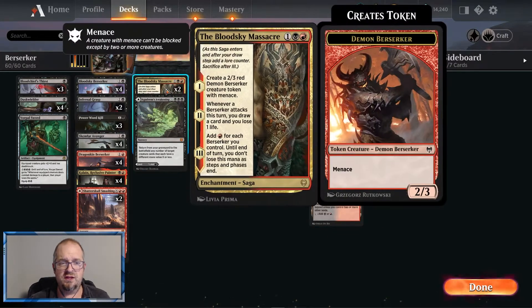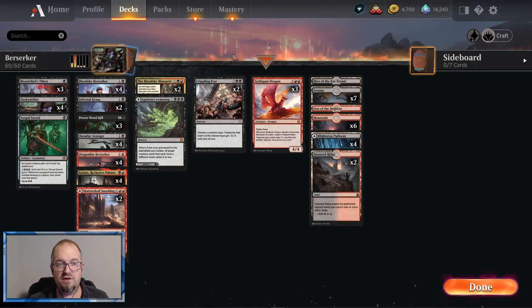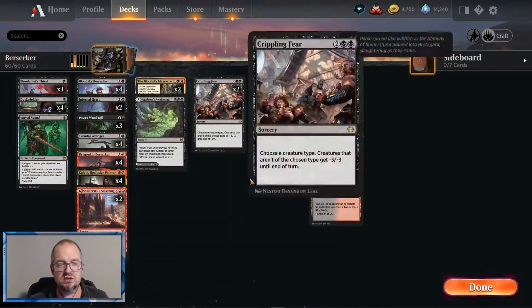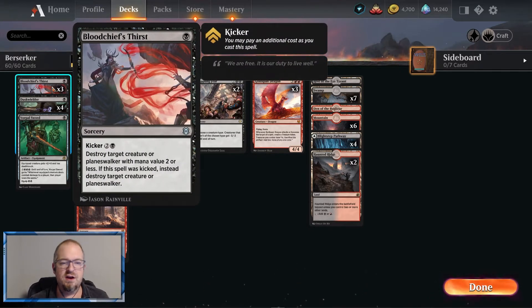If you've got three or four berserkers out you can easily pull off a six or seven point Shatterskull Smashing and really get some crazy work in. On turn five, if you have eight total mana you can double your damage once it gets to six with the Shatterskull Smashing — take out two heavy hitters, open up the board, then just roll in and mop up. Really fun synergies.